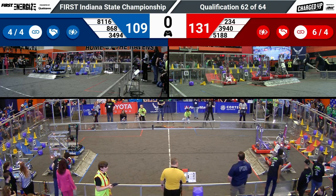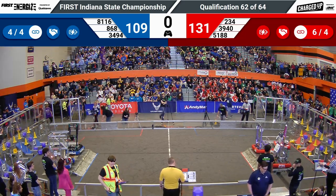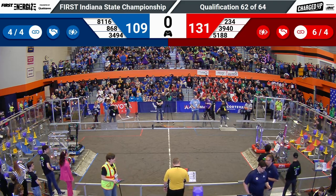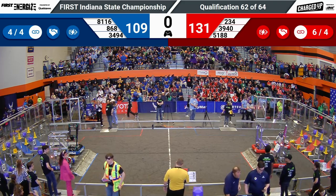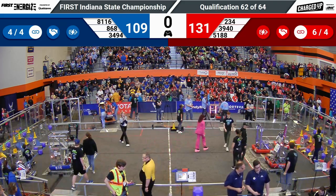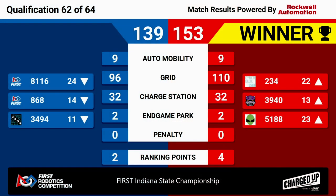An apparent score of 131-109. Our scorekeepers are going to talk this one over, and we'll get back to you in a moment. We have our scores: the Red Alliance picks up the win, 153-139, largely owing to the grid, which has been the difference in many of these matches — it's the focal point of every Alliance's strategy. All three will rise in rank. Cyber Tooth will be 13th, getting ever closer — they could slide into being an Alliance captain, depending on how selection goes.